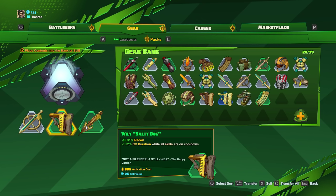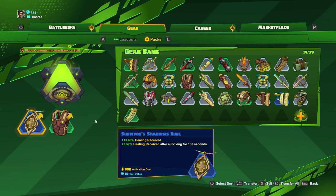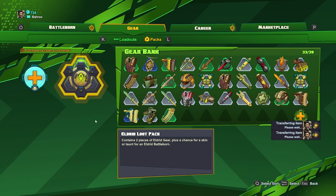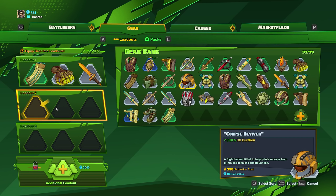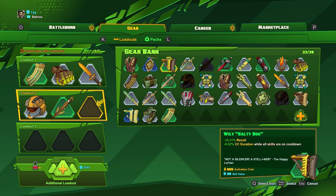You'll notice that these have reduced CC duration on them. The way this works is that you can't have three of the same type of gear — if you try to put on something that increases CC reduction as its primary stat, you won't be able to put on anything else with the same primary. So you can't just stack attack speed or power. But if the secondary stat is what you want, then you actually can stack those. For example, one item is specifically CC reduction, another is shield penetration with CC duration as a secondary, and another also has CC duration as secondary — so you can stack secondary stats just fine.